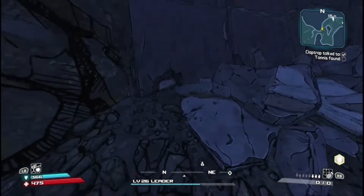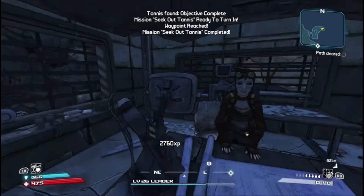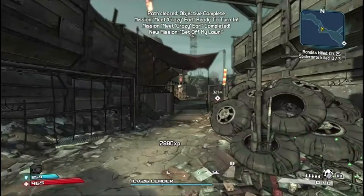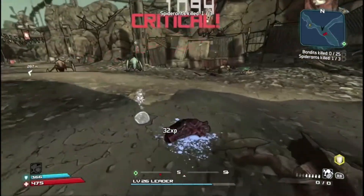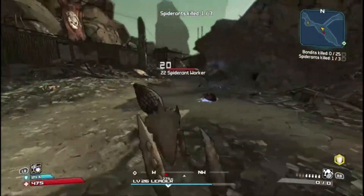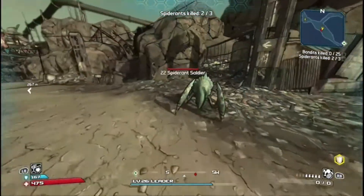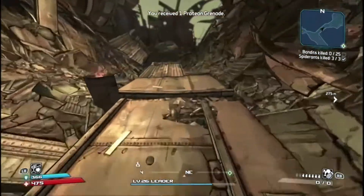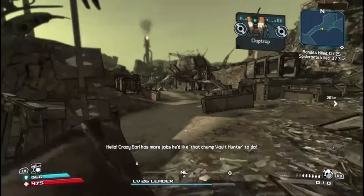That was embarrassing — we'll cut that out of the video. Hello Tannis, long time no see! We're already leaving you to go to Crazy Earl. We'll pick up the story mission from Crazy Earl which is Get Off My Lawn — guaranteed three spider ants spawn on this map. We're going to melee them: one shot, one shot, one shot. These bandits coming up are a completely different story — we're going to have to be very strategic.